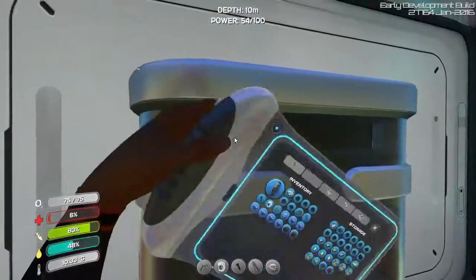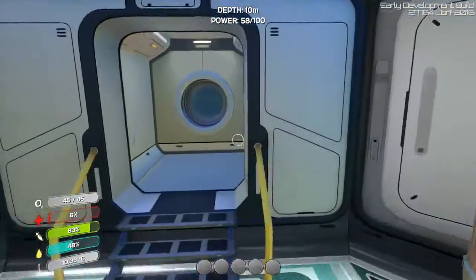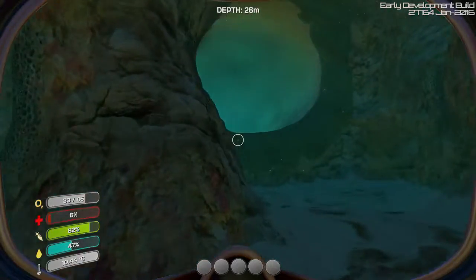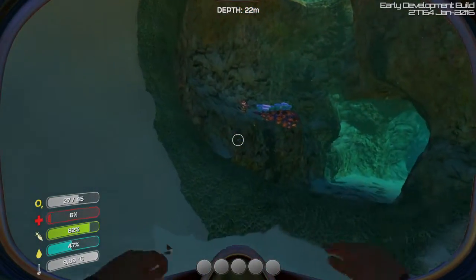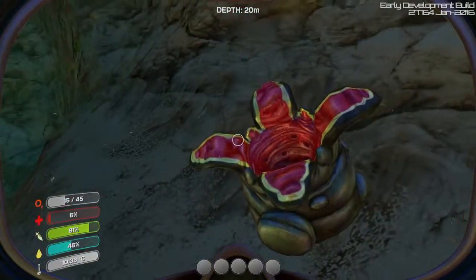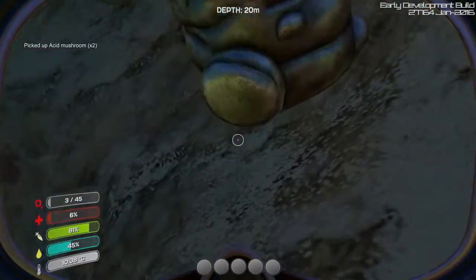How long until I can get the reinforced dive suit? Seems good, but I need silicon rubber and lead. Silicon rubber — where do I get lead, copper ore, and silver ore? That just needs a lot of copper and silver. I'm gonna craft a few titanium ingots just so I can store some stuff. Store those in there, and then go kill ourselves.